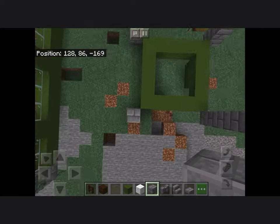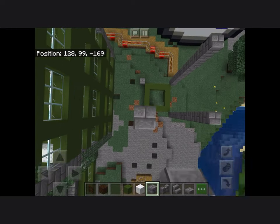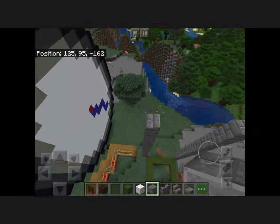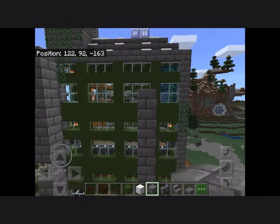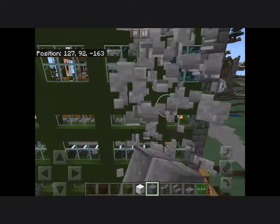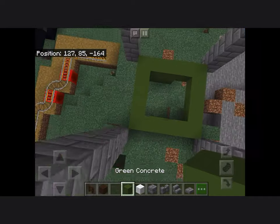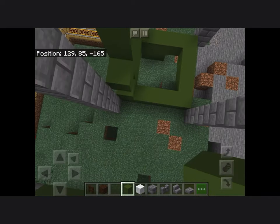If it's a modern world, you can just add quartz instead of wood or brick. If it's an old world, you can add wood instead of concrete and maybe logs instead of brick. I think this is an easy-to-follow build for anyone.